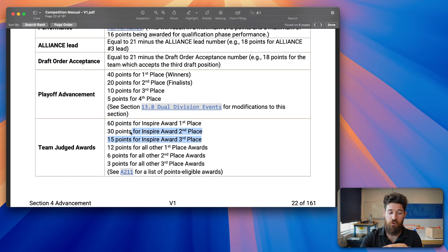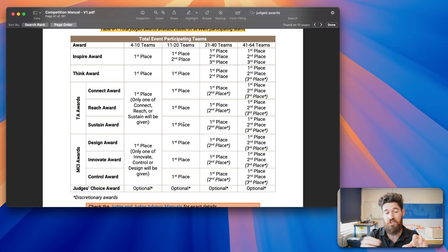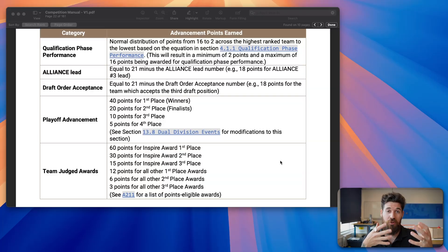For judged awards, the Inspire award is the big deal — you get 60 points for Inspire first, 30 points for Inspire second, and 15 points for Inspire third. Not all events will have an Inspire third or even a second, depending on the event size, per Rule A211. After the Inspire award, all other award first places are worth 12 points — an excellent change from previous years. You can only receive one award, so the maximum points from judged awards outside of Inspire is 12 points.